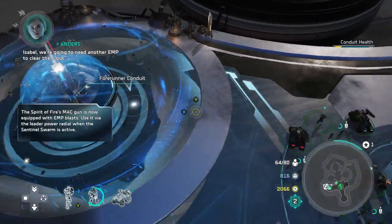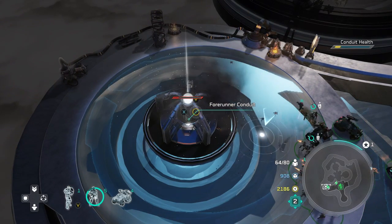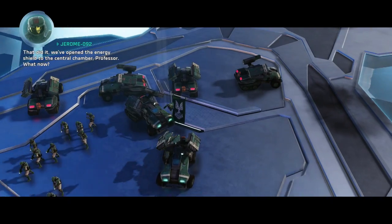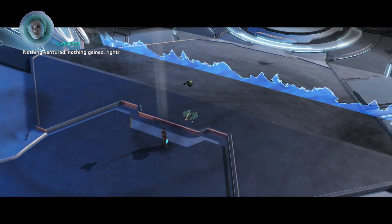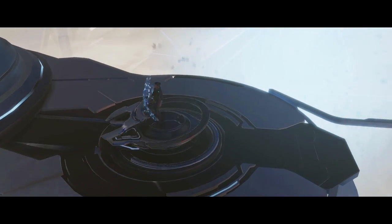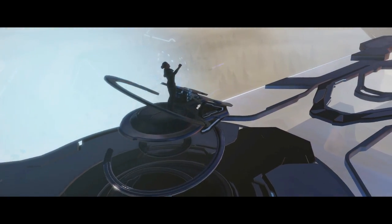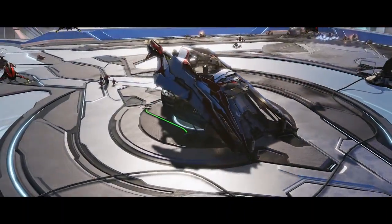This is actually why I think I was able to complete this so quickly. You're going to have to do at minimum two MAC blasts per core. As soon as they tell you a sentinel swarm is incoming, don't even wait for the swarm to get there. As soon as you see that dome shield come up, key up your leader power, pull your units out of the area, and drop that MAC blast. The swarms will come in but because you've already MAC'd it, they won't be able to do any damage and the shield will be down, so you'll be able to attack the core a lot faster.